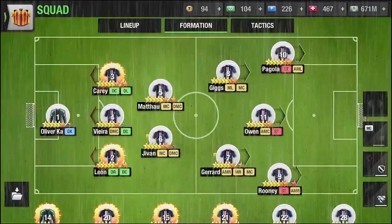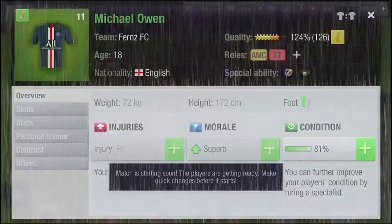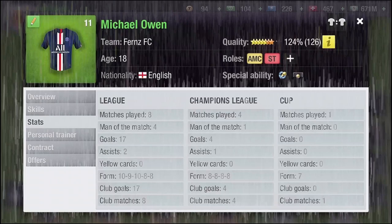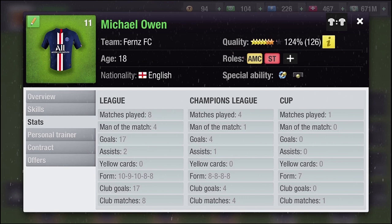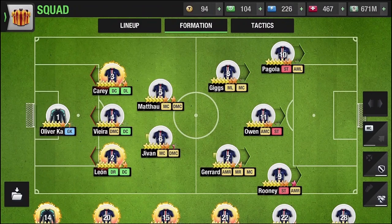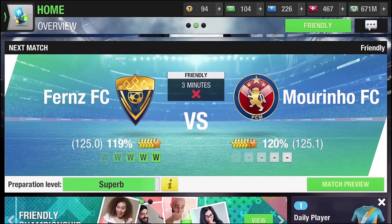Today I have set a match with Mou, as you can see, and I've got this versatile attacker also. I just had one goal with this guy and this special ability icon just popped up in between. There is still information required regarding that and once I get enough information I will definitely share with you guys.